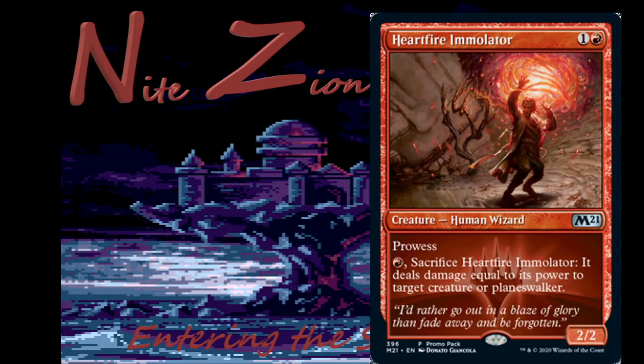Heart Fire — one colorless and a red, uncommon Human Wizard, two-two with prowess. Pay a red and sacrifice it: deals damage equal to its power to target creature or planeswalker. So it's a three-mana shock at worst if you just need to deal two damage right away, and if not it's a two-mana two-two with serious upside. This card is good in limited and might even see constructed play, though lack of haste and not hitting the player are downsides.